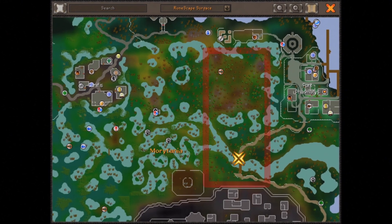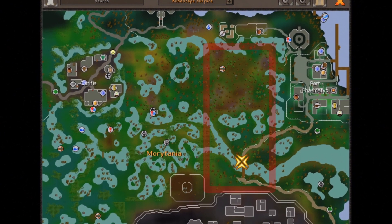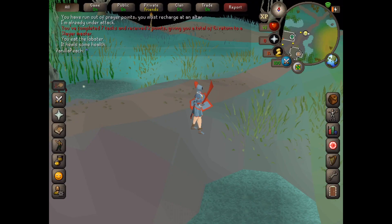You can find vampires in all of this area, but I recommend if you want to use safe spotting, go down here by the fences and then you can attack the vampires from over the fences.